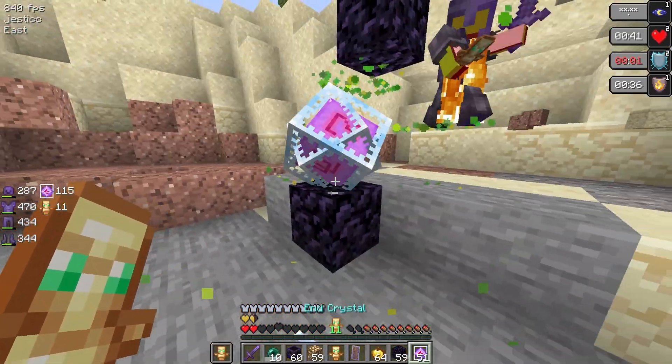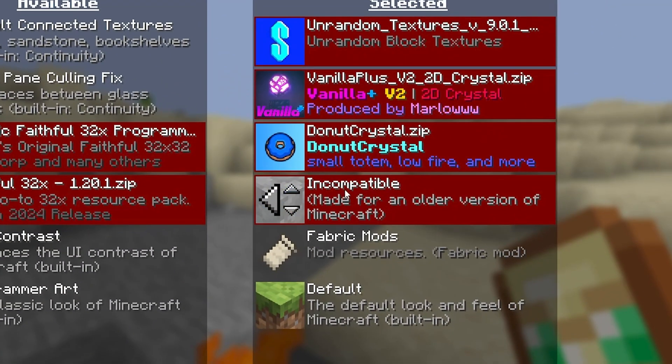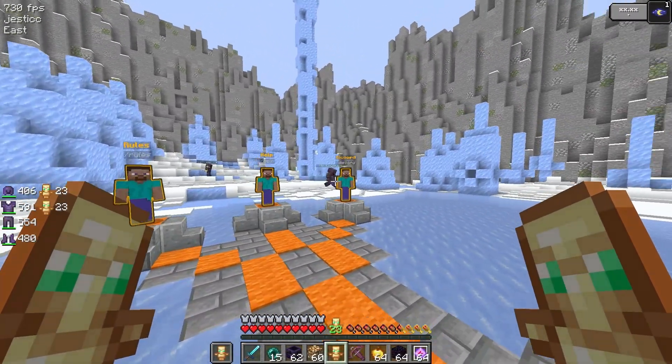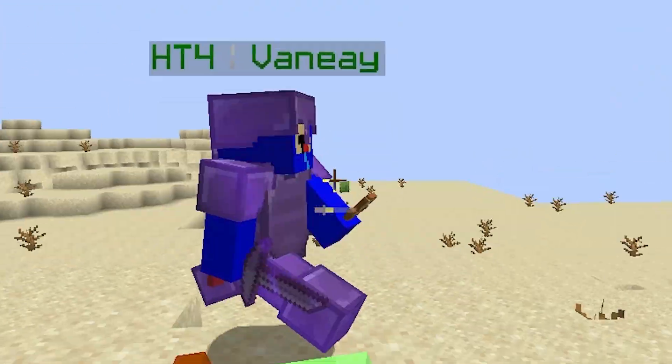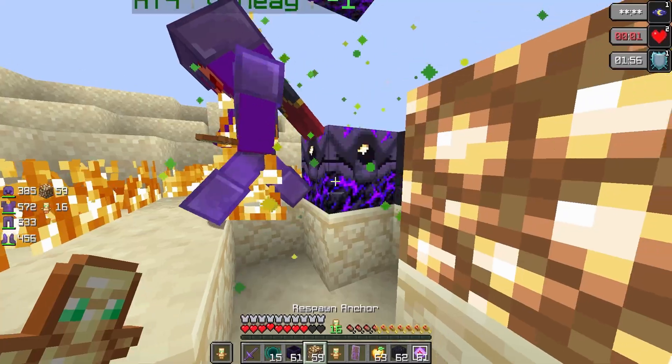The game looks great, but we haven't even added the resource pack yet. Head over to your resource packs and add them in this order. If we head back to the hub on the server, you can notice that all the players who have a tier for Crystal PvP have the tier shown right next to their name. I'm going to jump into a fight so you can see what changes are made.